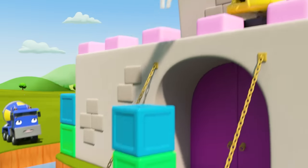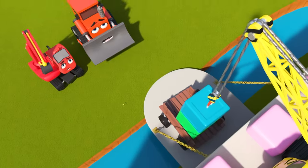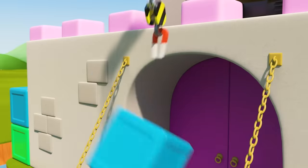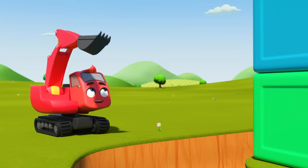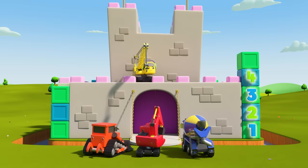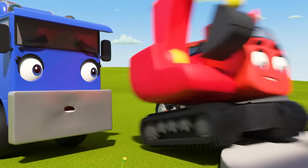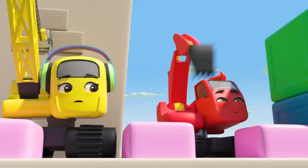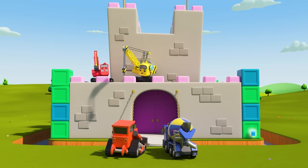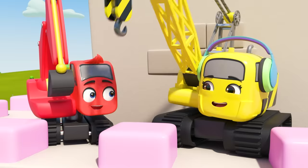Daisy has to lift the remaining blocks into place — they're really heavy. Careful Daisy. Oops — Daisy's music got turned up really loud and she dropped the blocks. Diggly caught one block, but the other smashed. Now they have five blocks on one side and three on the other — they don't match. But Diggly has an idea. He takes a block from the taller tower — five minus one is four — and adds it to the shorter tower. One, two, three, four on each side. They match! Nice work Diggly.